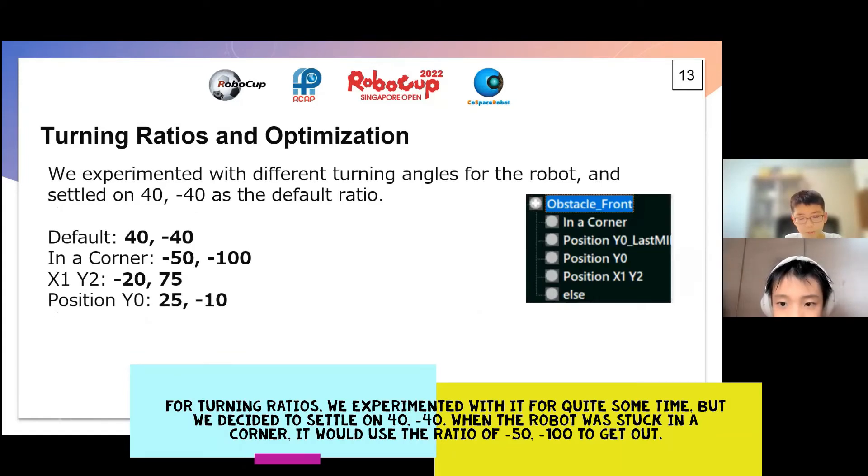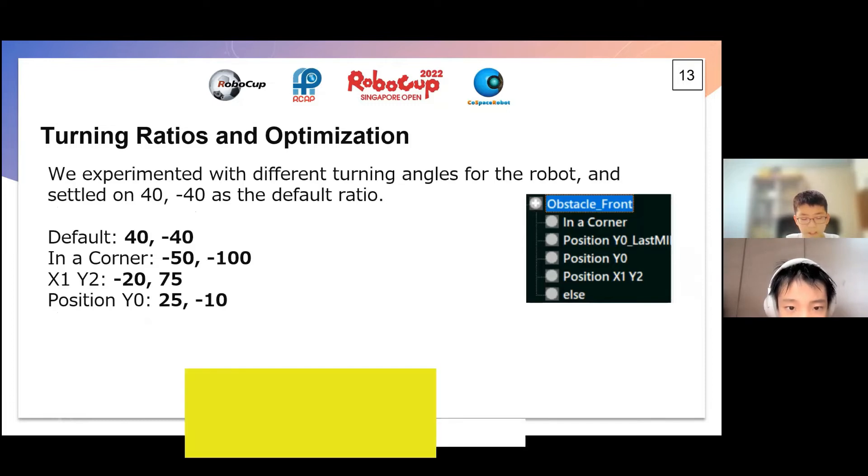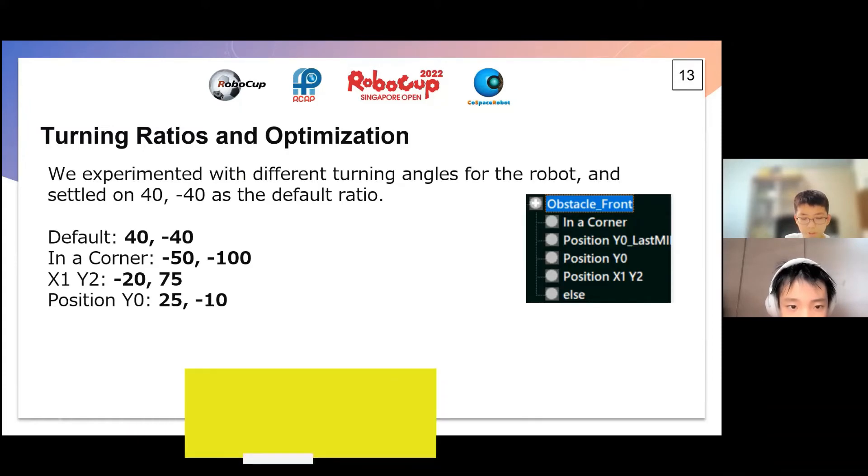For turning ratios, we experimented for quite some time but decided to settle on 40, negative 40. When the robot was stuck in a corner, it will use the ratio of negative 50, negative 100 to get out. When it is in position X1, Y2, it will turn downwards to face the centre of the map, where some blacks and cyan objects spawn. Lastly, at position Y0, it turns at 25, negative 10 to help it enter the deposit zone more smoothly.